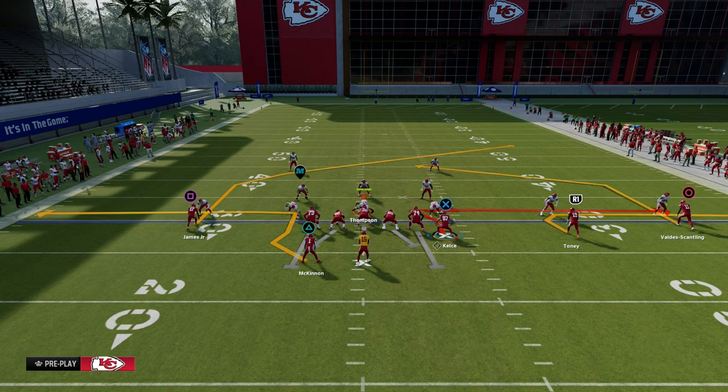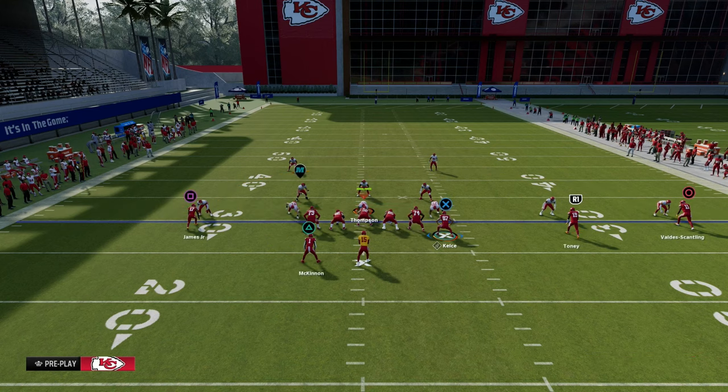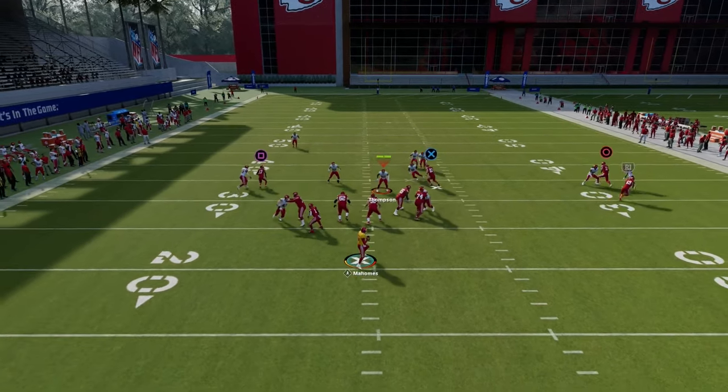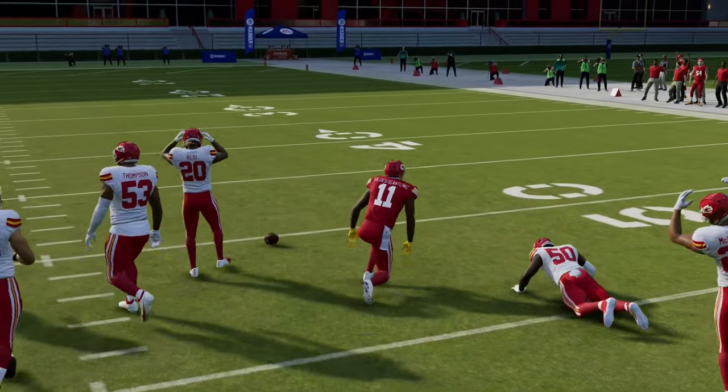Titan Whip is a very versatile play, and what's cool about U-Trips is it has these really cool post routes that you can do a lot with. If I just set up a simple concept like this, this post route on the right side to Madden Scantling is pretty much going to almost always win inside leverage against man coverage.